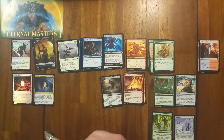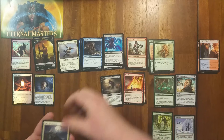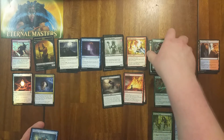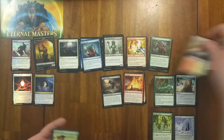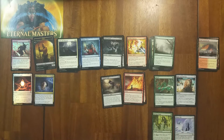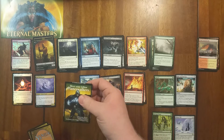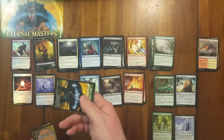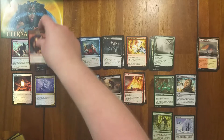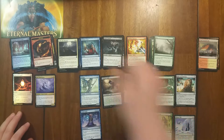Next pack. Rally of the Peasants, Dead Bridge Shaman, Wildfire Emissary from Mirage, Silent Departure, Roots from Homelands of all things, Memory Lapse again, Llanowar Elves — excellent card, not playable in standard for some reason. Havoc Demon — when it dies, all creatures get minus 5, minus 5 until end of turn. We Dragonauts, Wonder. Dragon token. Rare is Future Sight. Foil is Commune with the Gods — another common foil? That happens. Next pack.